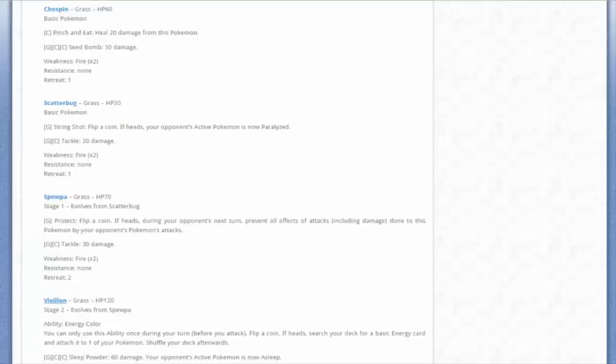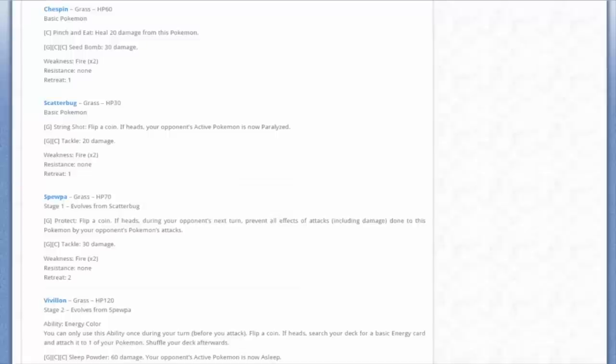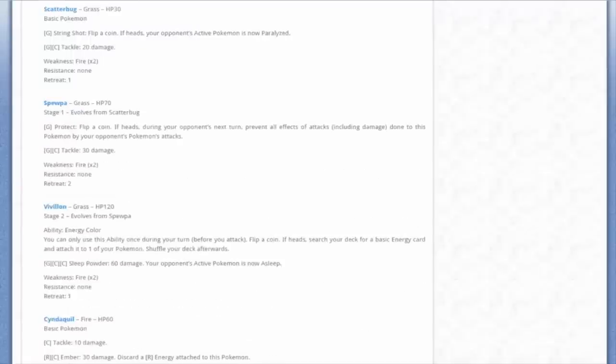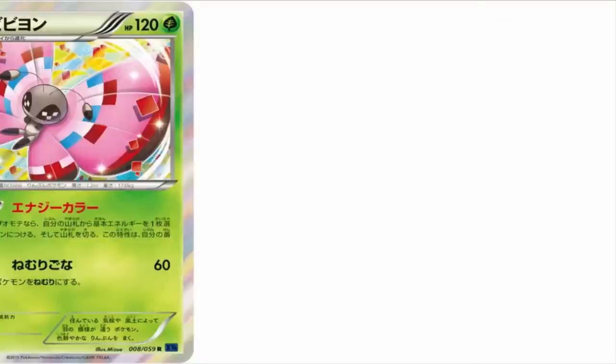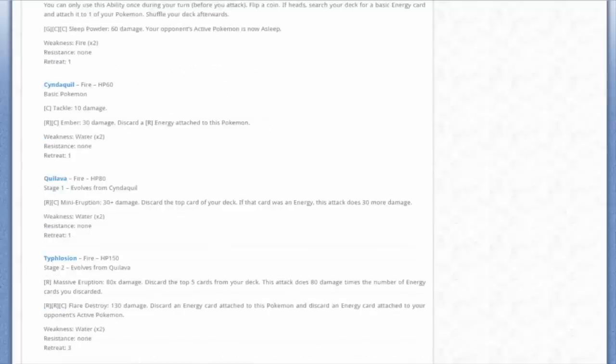Moving on to Vivillon, which has 120 HP and the ability Energy Color: once during your turn, you may flip a coin; if heads, search your deck for a basic energy card and attach it to one of your Pokémon. Very beautiful artwork. This time around they didn't do multiple Vivillon variants in the set, which kind of sucks but makes it easier to complete the set. By the time you see this on either channel, I'll have already opened a box of each.